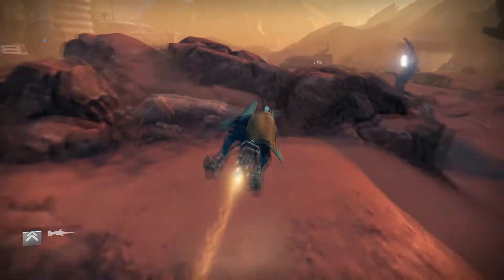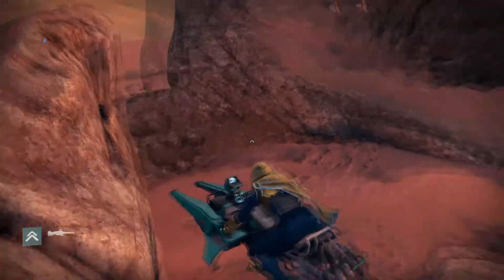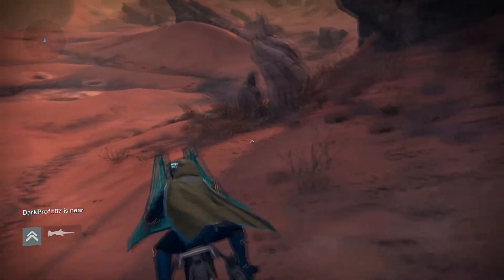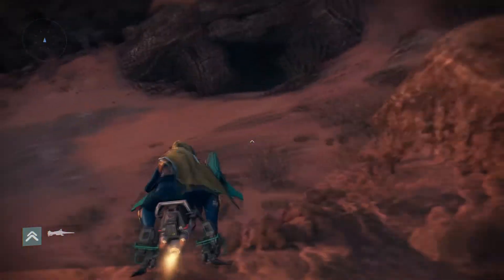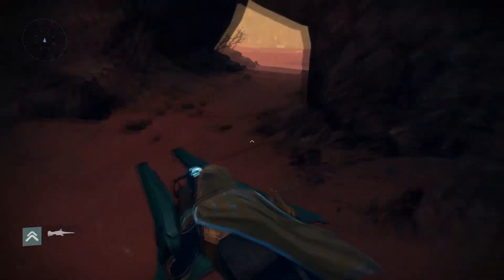Then what you want to do is come straight over the top here. That was chest location number one. This is chest location number two, right where my sparrow is now. Relic iron spawns just here, then fire down around here — relic iron spawns where I am now and just behind this tree thing. Then shoot around inside this cave — chests spawn in here sometimes as well.